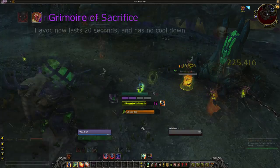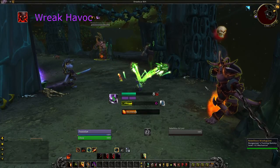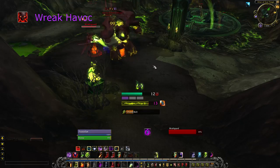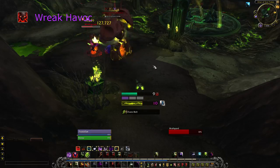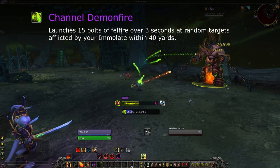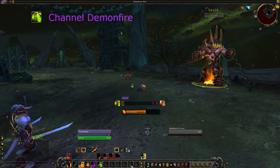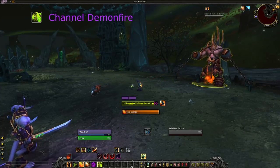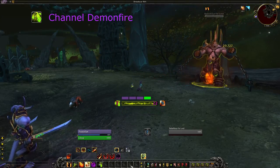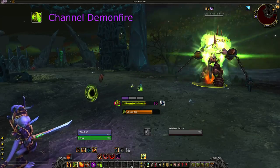Tier 100: Wreak Havoc makes Havoc last 20 seconds and removes the cooldown. This is a great talent for dealing with any situation involving a small number of targets — you can now mirror all of your single target damage with ease. This talent synergizes with everything single target and will be your pick for fights with more than 1 target and less than constant AoE. Channel Demon Fire randomly throws firebolts at Immolated targets. The cooldown and channel time are reduced by haste and it has no impact on resources, so single target you use Demon Fire in place of Incinerate. However, the quantity of bolts are fixed and are not spread by Havoc, and don't increase with more targets, so this rapidly becomes worse than Incinerate on multi-target.